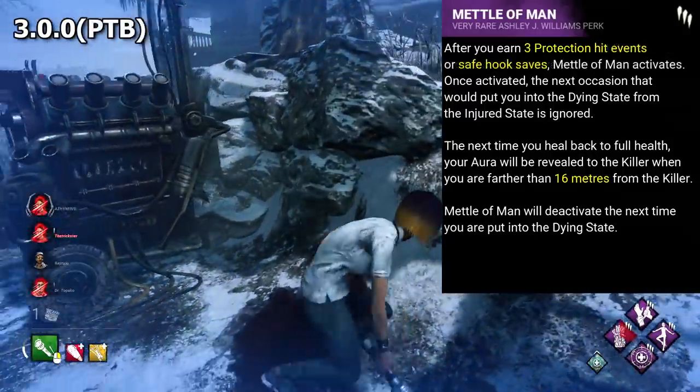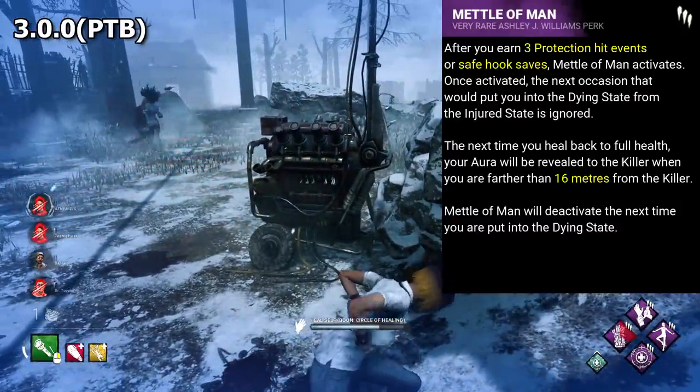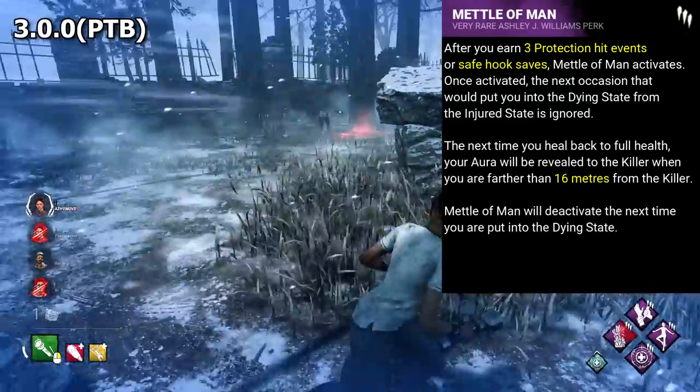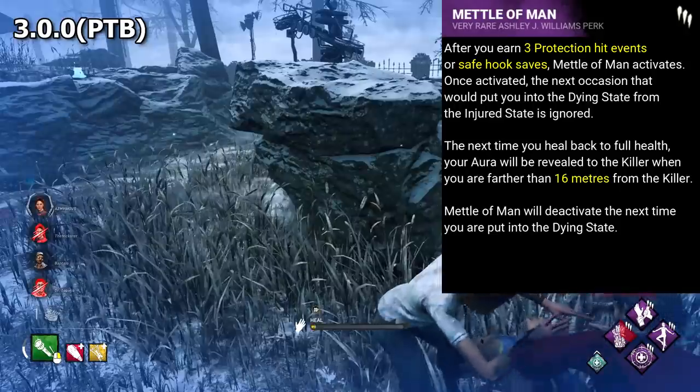In the PTB for 3.0.0, Metal of Man was slightly different and could activate through a combination of safe hook saves and protection hits, a bit like current We're Gonna Live Forever. However, when it came to live, only the protection hits part remained. It's a shame — that would have been a pretty good change honestly.